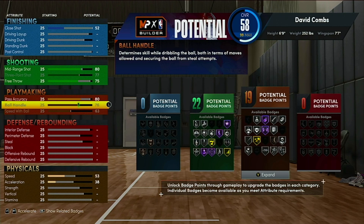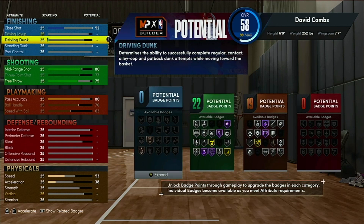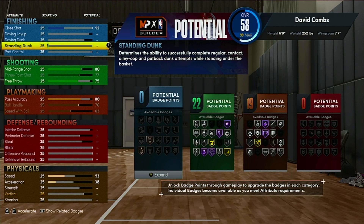I move very well on the park with a 76 ball handle and 63 speed with ball, trust me. If you really want to maximize your points, you can have your ball handle at 73 - you just need a 70 to get pro dribble moves. You can get silver Handle for Days at that level. If you want Hall of Fame Glue Hands, put it at 74.